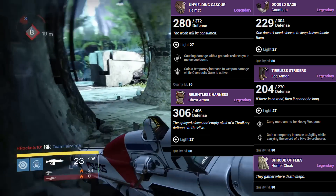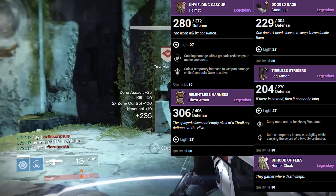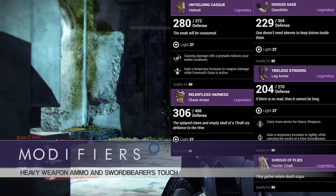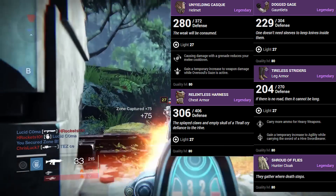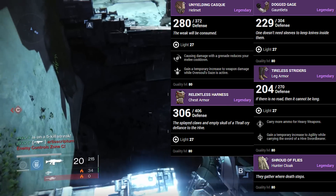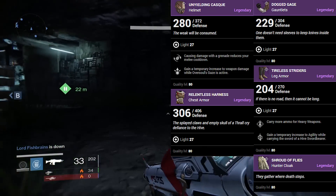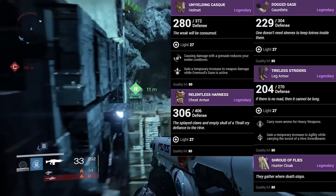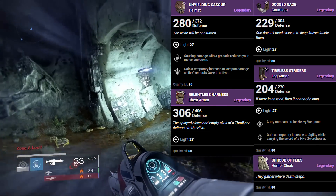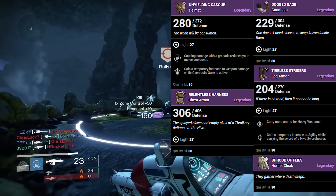Let's talk about the Hunter leg armor, the Tireless Strider's Leg Armor. The first modifier is Carry More Ammo for Heavy Weapons — though it might be another weapon category, so keep that in mind. And then we have another unique modifier: Swordbearer's Touch — gain a temporary increase to agility while carrying the sword of a Hive Swordbearer. Increased agility lets you jump higher and run faster, so once you're carrying that sword, you'll run faster. I can't wait to see the actual application of this.